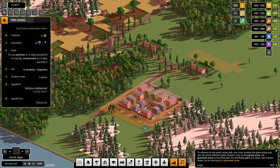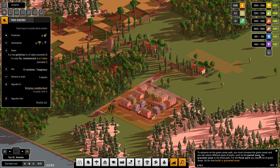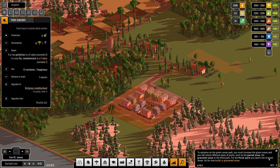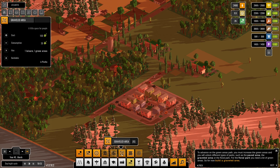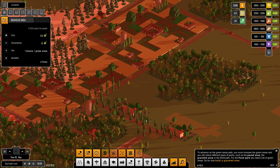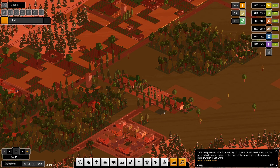To advance the green areas path, you must increase green areas to unlock different types of parks — the paved area, gravel area, or floral park. For the floral park you need a lot of green areas, so for now build a gravel area. Let's go into the park menu and build a gravel area, which I'll place in the middle here.